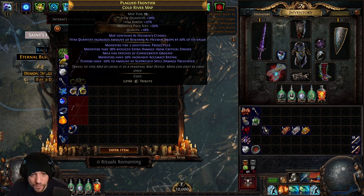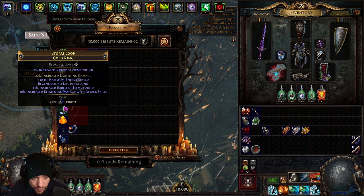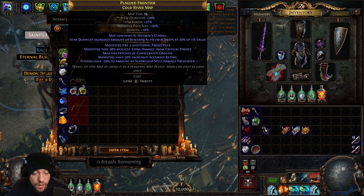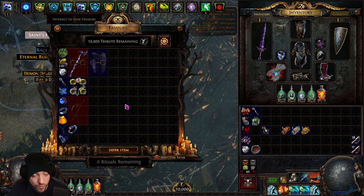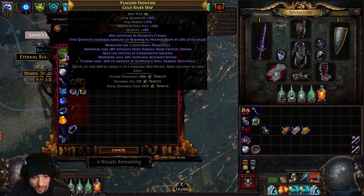After doing all four rituals I got exactly 10,000 favor. You can use your loot filter on the reward screen — grayed out items aren't worth your time. Before rerolling you can defer items: for example, this conqueror map costs 2,000 tribute to buy outright. When you click defer item it shows the deferral fee — 27 tribute — and a future discount, so deferring guarantees it'll appear in a future ritual roll at a cheaper price.